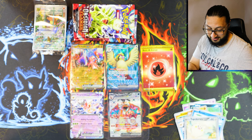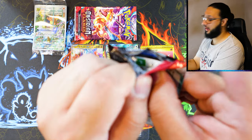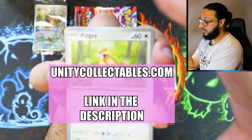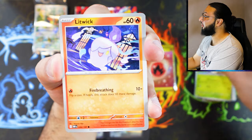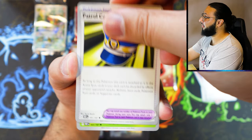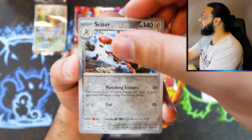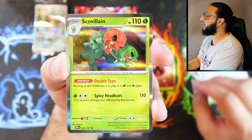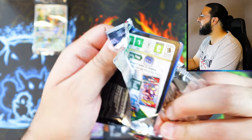Pack number eight — the final before the final. If you want to get your hands on one of these, be sure to head over to unitycollectibles.com because we have plenty in stock. Here we go — the final before the final. What else can we pull from this regular ETB? It's been an insane regular ETB. Reverse hollow Togedemaru into a Scovillain — and just like that, that's the final pack of the ETB.